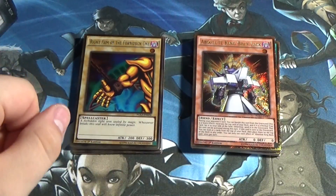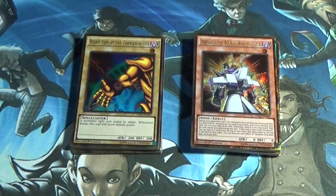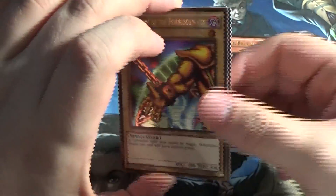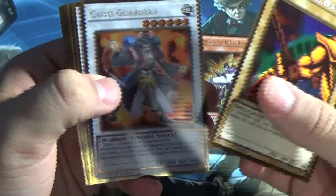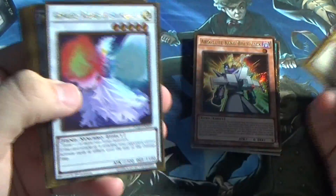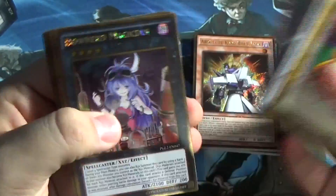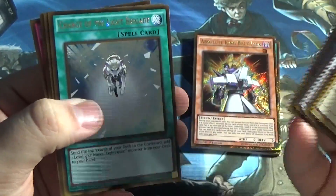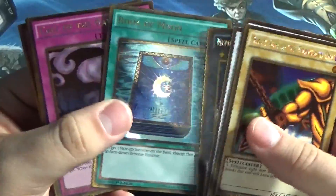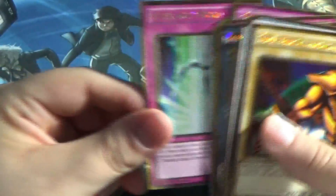Just a quick recap on everything that we pulled. Here's the gold rares that nobody really cares about — so that's it for that. Now for the stuff I think is the best: Right Arm of the Forbidden One — pretty nice! Goyo Guardian — always like a good Goyo Guardian. Armades, which I believe is probably one of the few short-printed gold rares in this set — pretty happy about that. Number 101 Silent Honor ARK. Would have liked to pull Lava Ball Chain, but whatever. Downerd Magician. Charge of the Light Brigade. Book of Moon. Call of the Haunted. Chain Disappearance. Compulsory Evacuation Device. And Starlight Road — which we should all totally hype over!